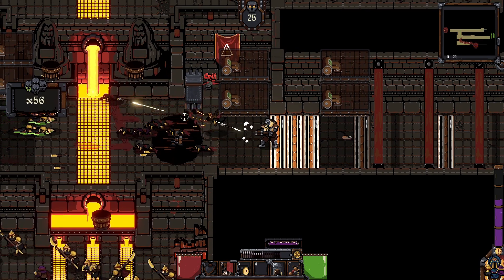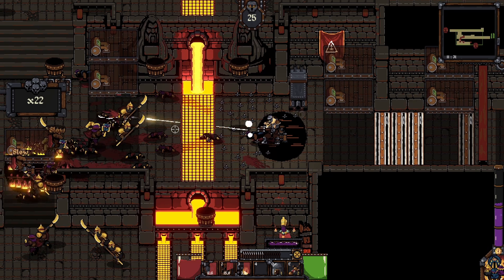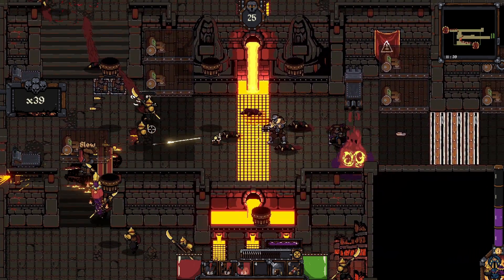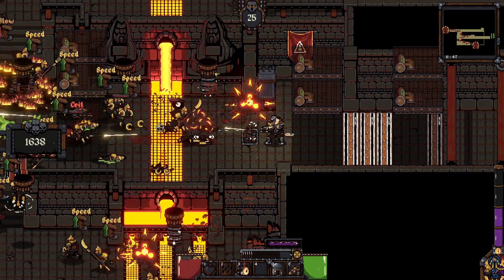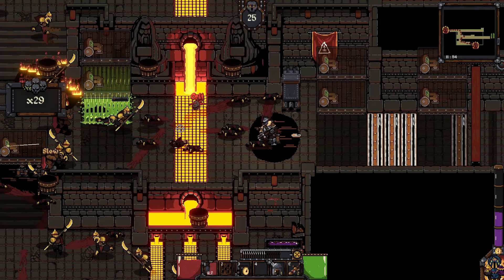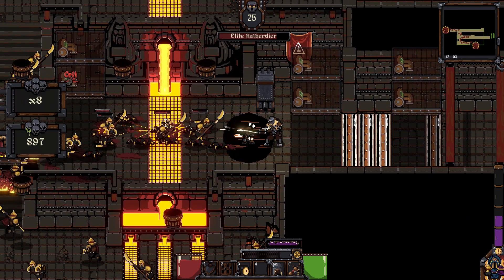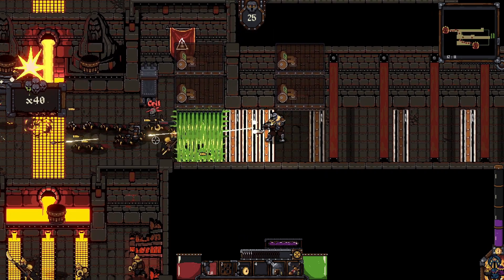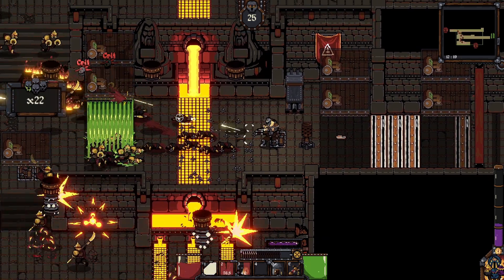We've still got the acid over here so hopefully we don't activate it. These guys are making it through but they haven't activated the acid traps on this side, which is a better defense for us. We just see them all get melted by that acid - great. There are challenges on each map: you have to do certain things throughout the game and it gives you more resources when you complete them.